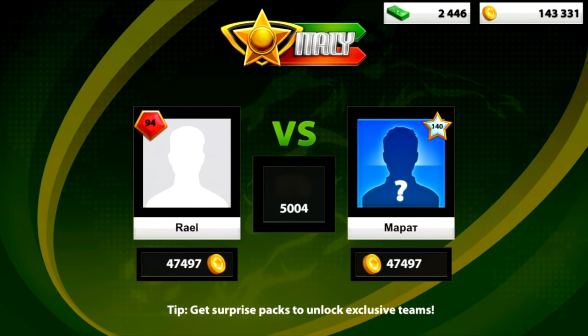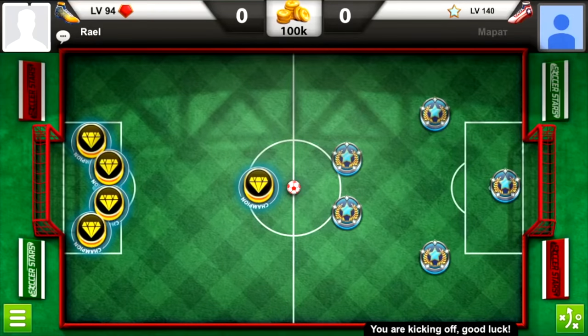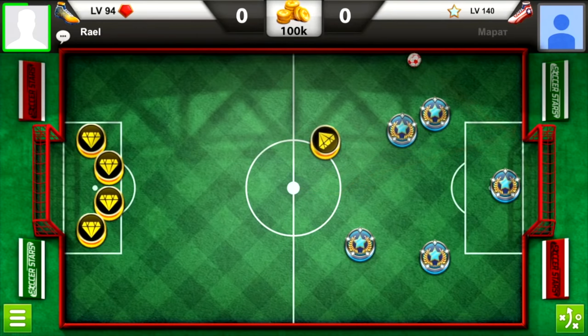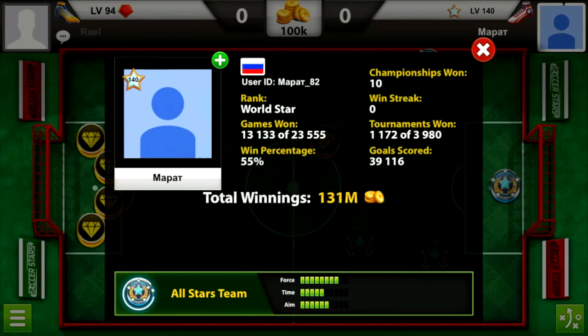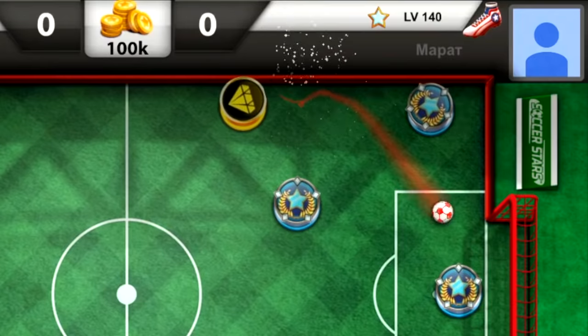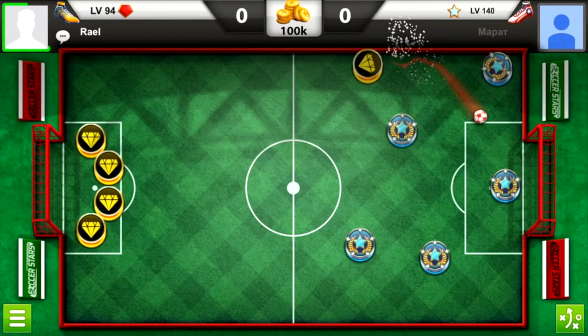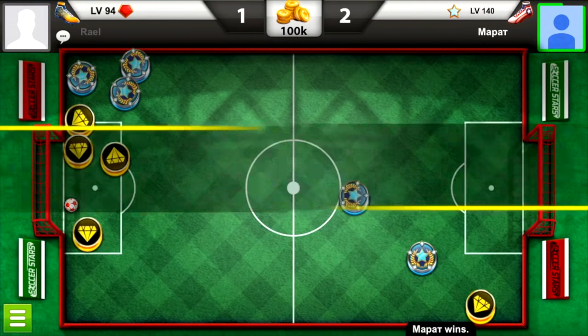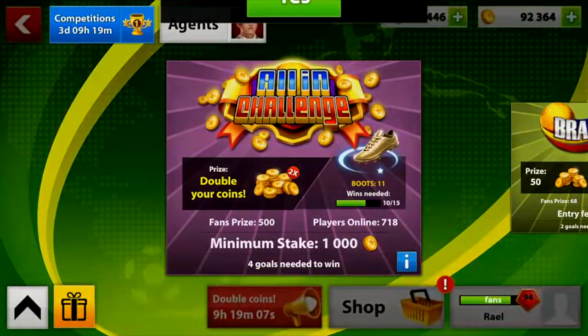I started with this 100k game against a 147 level guy — he did win this game, but because I got a nice goal I said I'm going to share that goal with you guys. I learned how to get the goalie from that position so I'm going to share that goal — let's watch it again and it's in. But he won this game so I started another game.